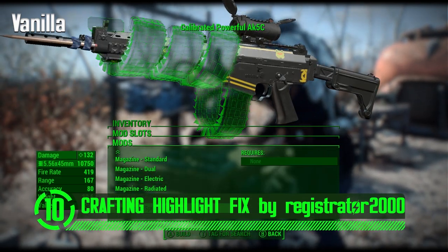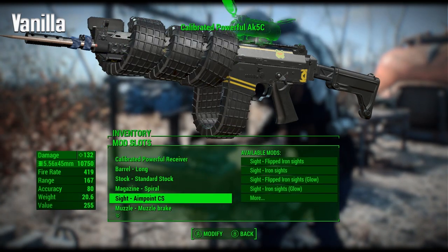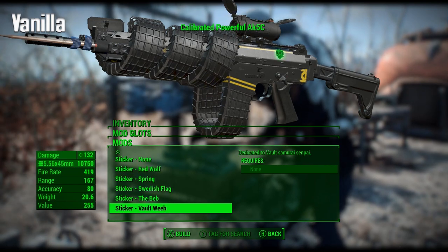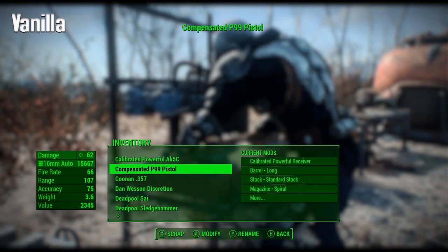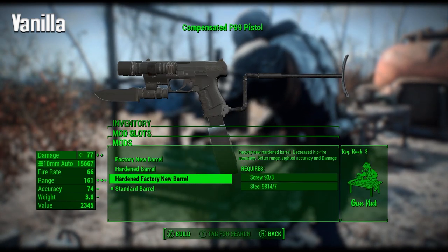When you go to modify your weapons and armor, the game puts a vision-obscuring bright green overglow around the object in question, so you have no idea what you are modifying or what the modification will look like when you add it to the weapon or armor. How did an idea like that even make it into the final game?